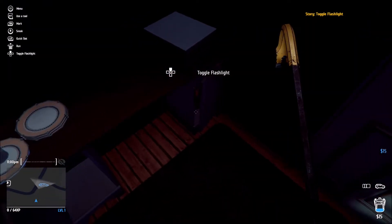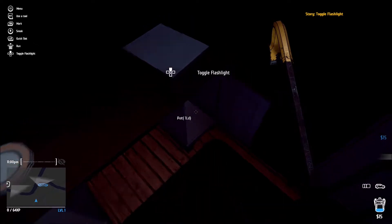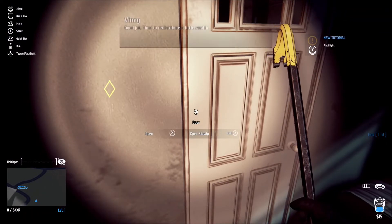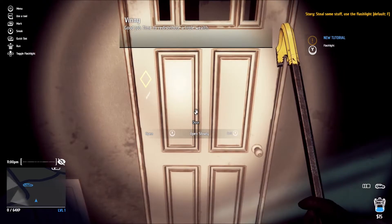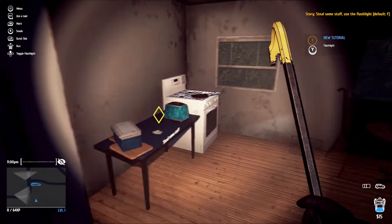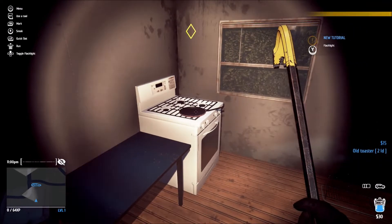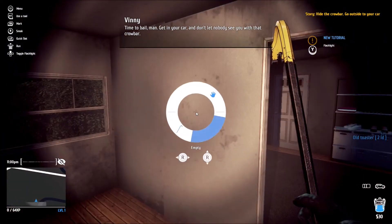Fifteen bucks. Let me take this pot. Okay we got the flashlight. Good job, time to redistribute a little. Hopefully ain't nobody in here. That's some more money we can get. I'm gonna take that. Time to bail man, get in the car, don't let nobody see you with that crowbar.